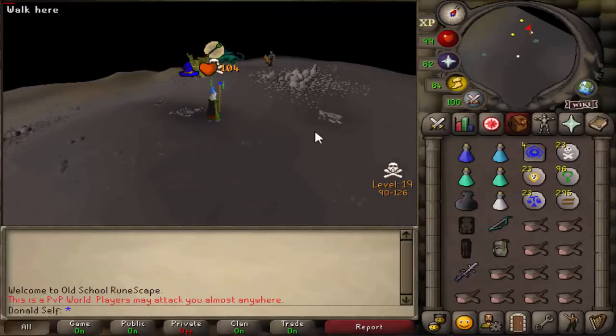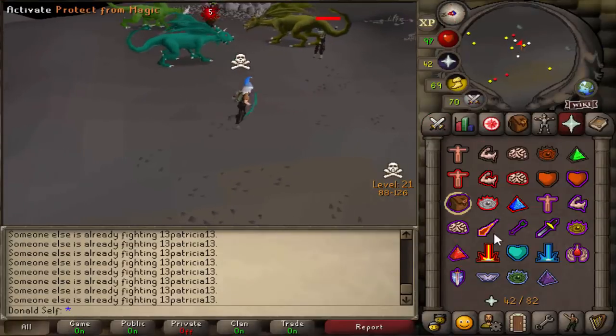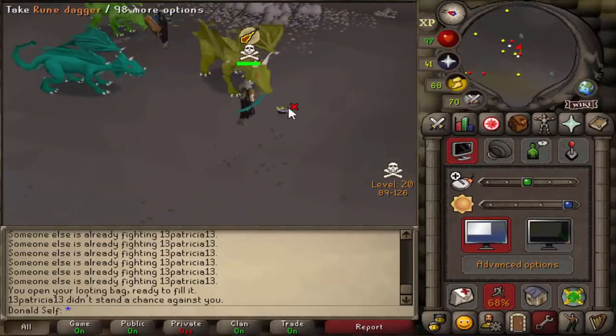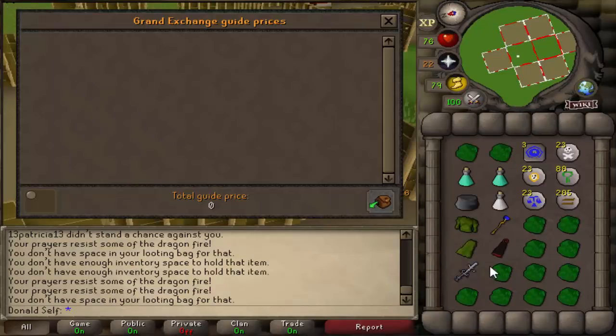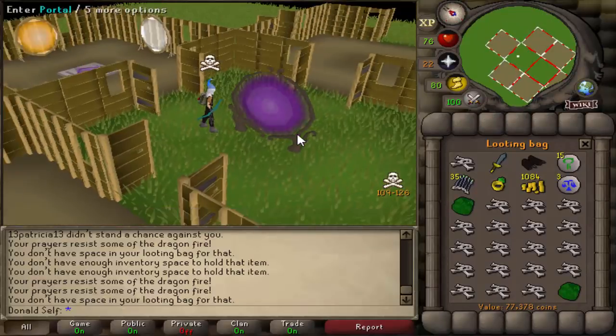Looks like we've got a venny. I caught a TB. Can we catch an entangle? There we go. AGS - 38. He took off his shield, so he just died to the D-fire. Looks like he had quite a bit of loot on him, so I'm just going to pick that all up. We have 20k in our inventory and another 77k in our loony bag, and we have enough stuff to go out for another trip or two.